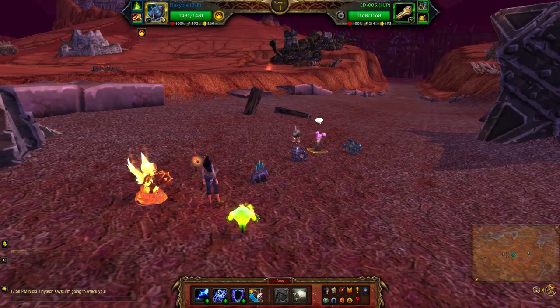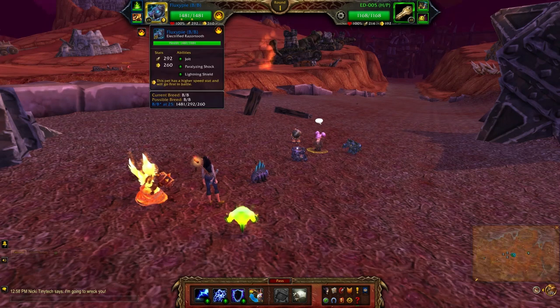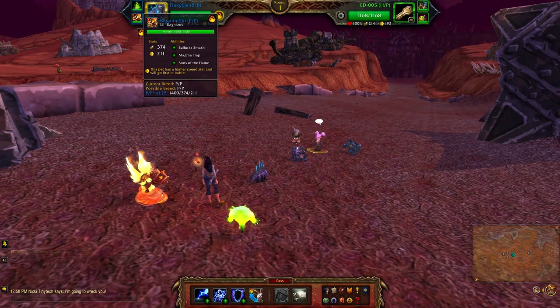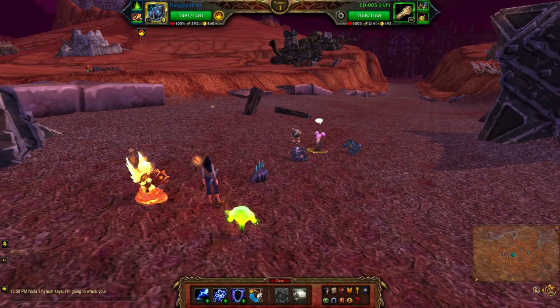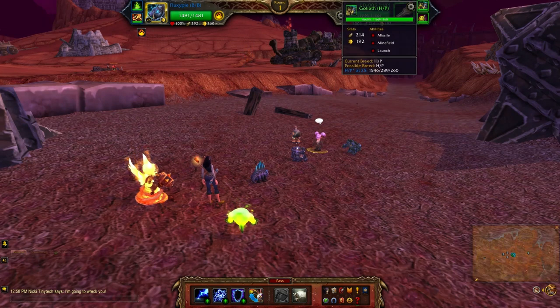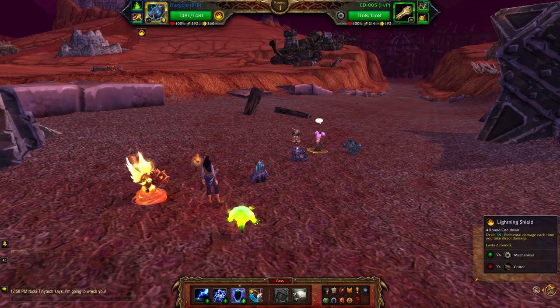Here we are again with another Trading Post activity — this time we're heading back to the Outlands. In my first slot I'll be using the Electrified Razor Tooth with Jolt, Paralyzing Shock, and Lightning Shield. Next up is the Fell Flame with Burn, Immolate, and Conflagrate. Finally I'm using Little Ragnaros with Sulfurous Smash, Magma Trap, and Sons of the Flame. I should need to use three pets since these aren't max level — they're level 20 mechanicals.